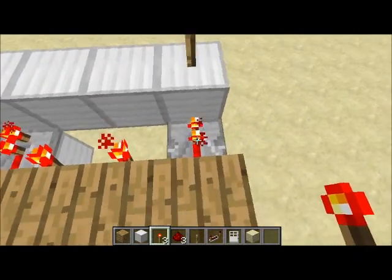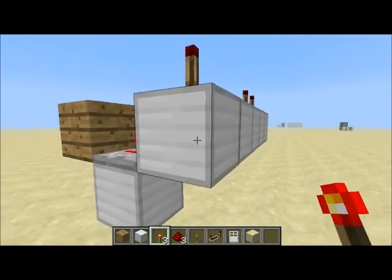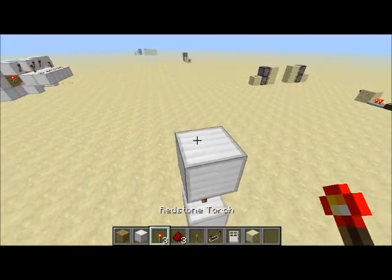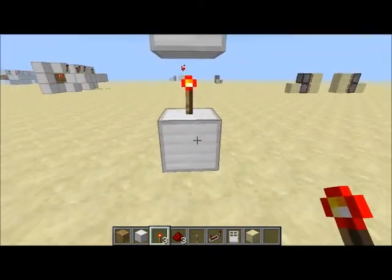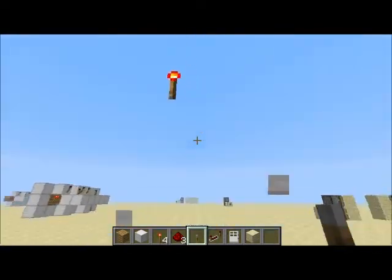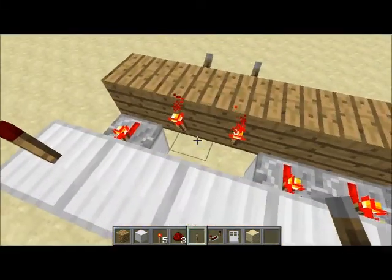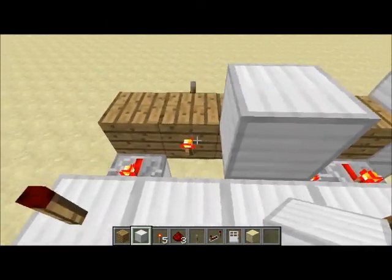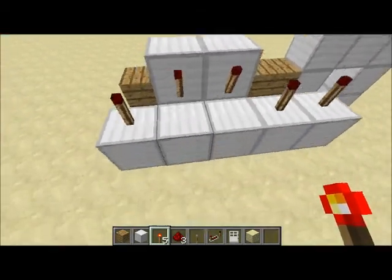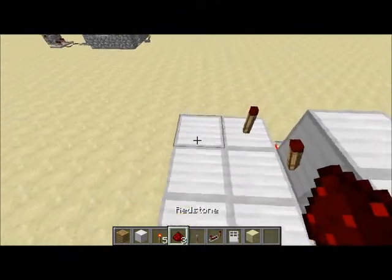I'll explain why later. The reason this is working is because this is emitting a pulse. If you do this it'll do the same thing — it'll turn it on and off. It's inverting it, changing the signal. Now to make these do that, you need to place your block on top and place torches on the side.